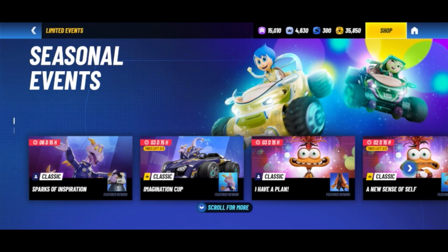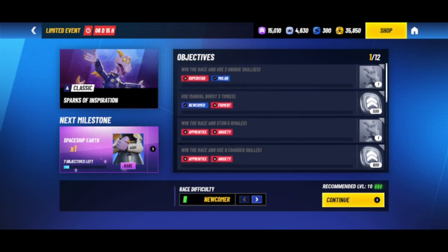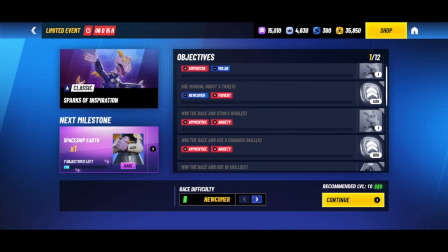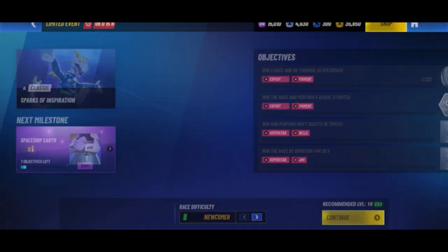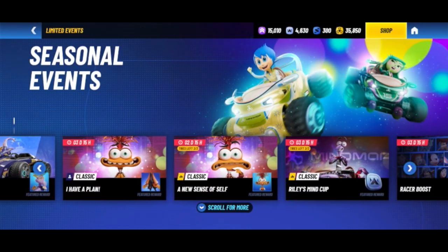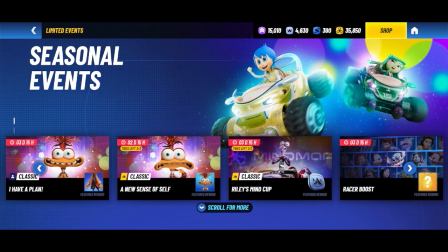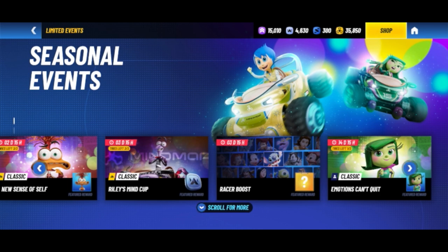There are things like Figment and Anxiety special events right now, and you can accomplish objectives with characters you already have in order to claim certain awards. For newer players these can sometimes be a little harder to work through, but there are options to improve that, as well as the racer boost, which is a daily option to improve certain racers.